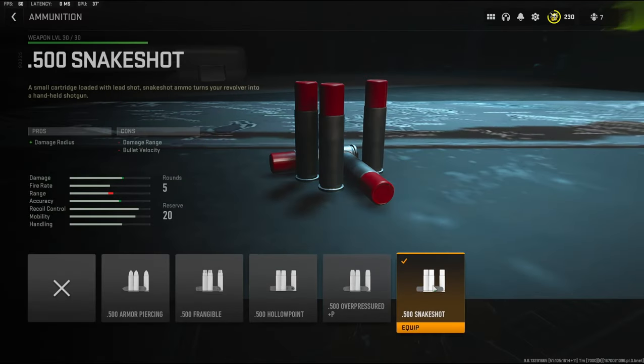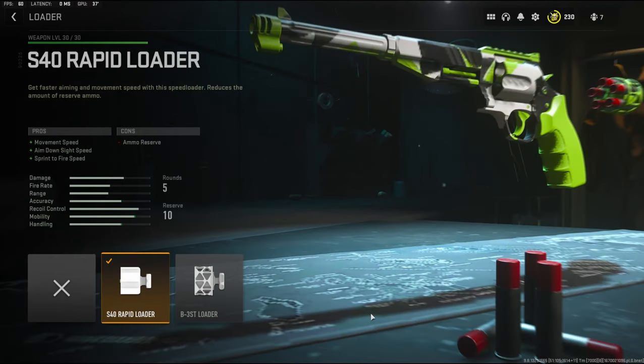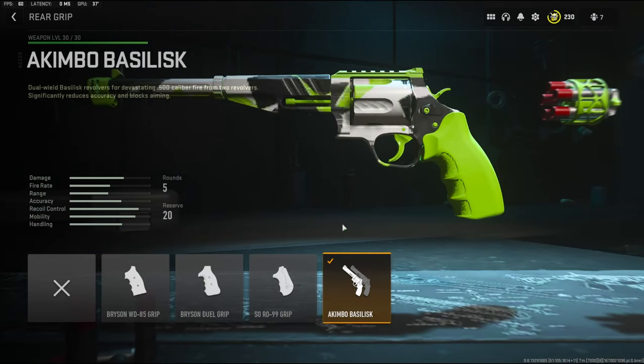For the ammunition I'm going to be using the .500 Snake Shot damage radius, which basically turns it into mini shotguns. And with the loader I'm going to be going with the S40 Rapid Loader — it adds movement speed, aim down sight speed, and sprint to fire speed. And of course over on the rear grip I put on akimbo so I can have akimbo magnums.